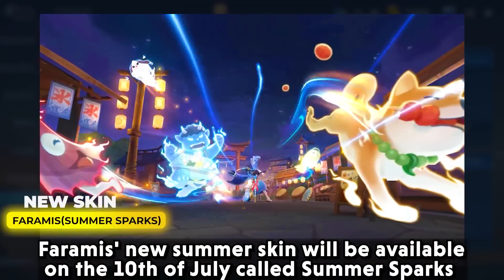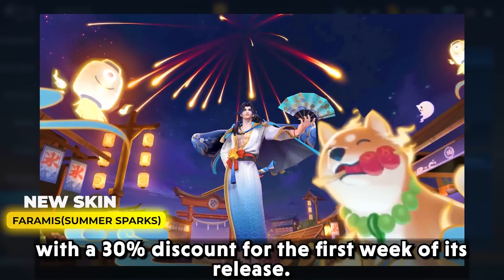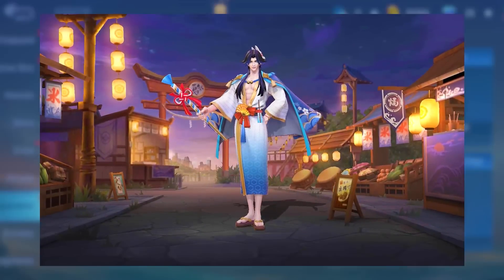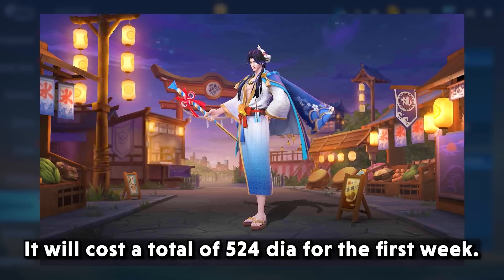Farami's new summer skin will be available on the 10th of July, called Summer Sparks, with a 30% discount for the first week of its release. It will cost a total of 524 diamonds for the first week.